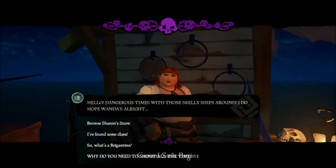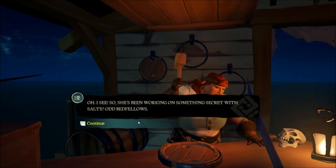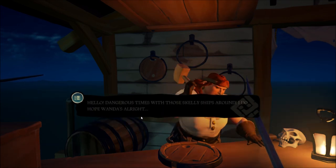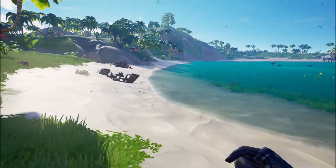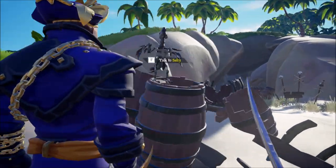Now that you've gotten back to the shipwright, tell her that you found some clues and she will tell you that you need to go talk to Salty the Parrot. He can be found on Crescent Isle, which is right next to Golden Sands. Park where I did and walk up to the inside of the cove on the left, south side, and talk to Salty standing on the sparrow.